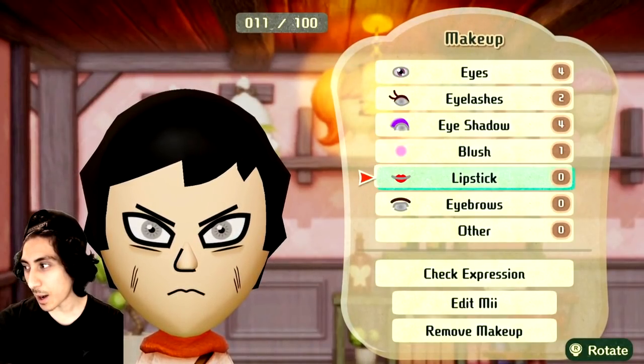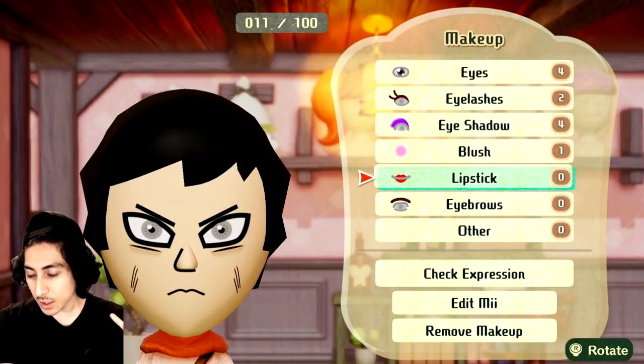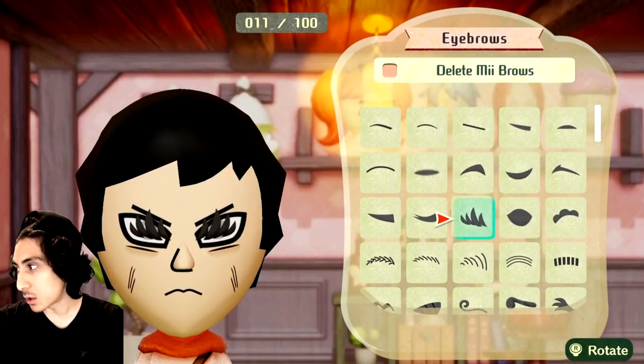I might change it after, I might delete it, but in Ultra Instinct he's got a little bit of battle damage on him and Dragon Ball characters always have some type of battle damage. So I was like, okay, let's try that. Now eyebrows — this is where I wanted some pretty good eyebrows. I'm kind of looking at a picture of Goku's eyebrows right now.